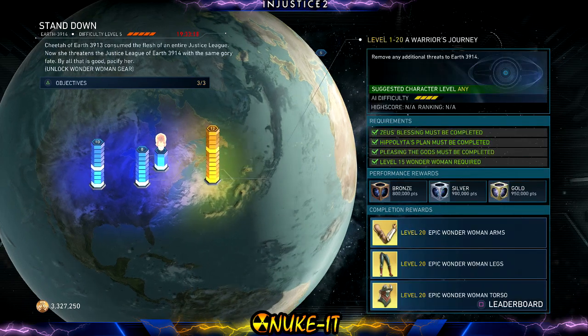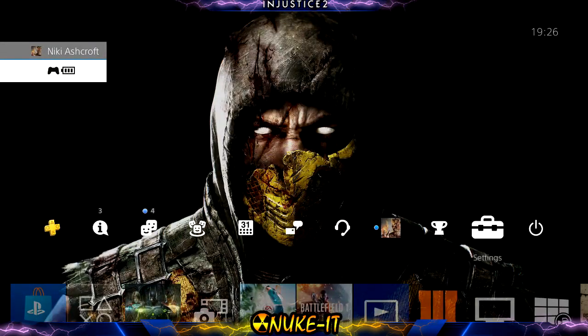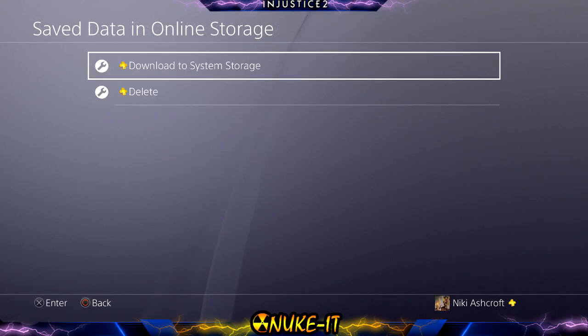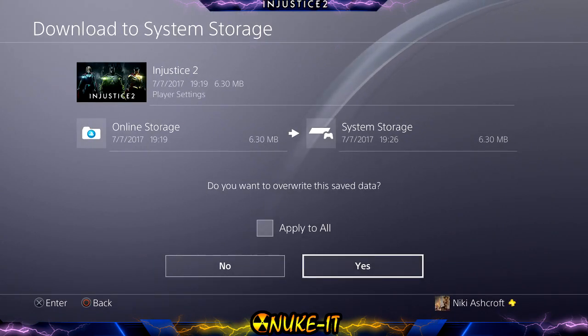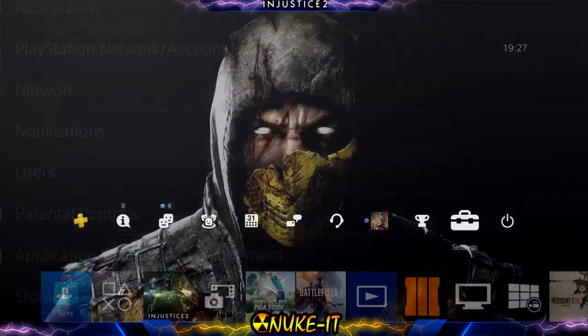We've got so many items we can just sell them for more credits. Now that the objective is done, press your PlayStation button, go back up to settings, down to application save data management, close the game, then choose the second option. If you don't have PlayStation Plus or internet you can do this with a USB — just save your data to a USB and download it back off the USB. So yes, download from system storage, select Injustice — the one we just uploaded — and download it.